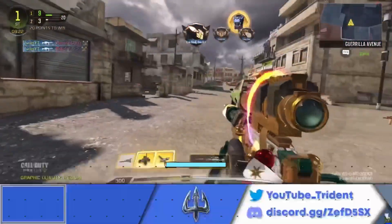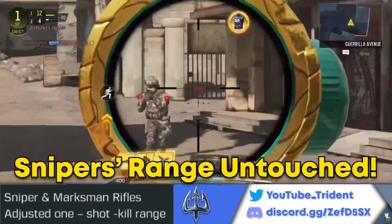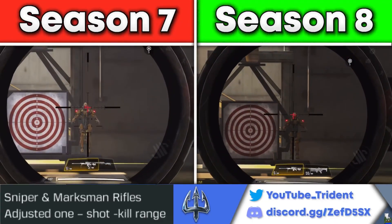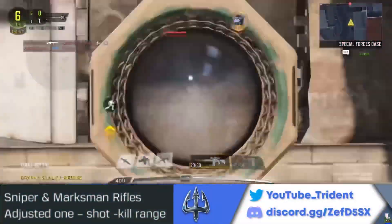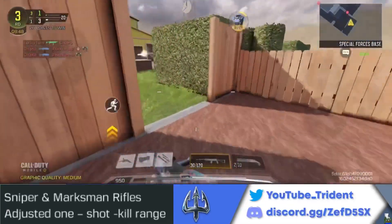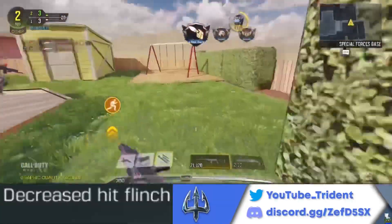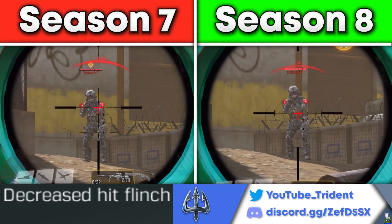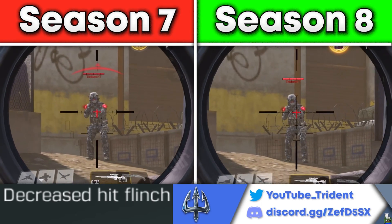We're finally done with ARs — moving on to snipers and marksman rifles. The patch notes listed that these two categories got an adjustment in the one-shot kill range, but I tested this and that's totally not true. One-shot kill snipers like the Locus and the DLQ still one-shot generally in the upper body and above, and two-shot kill snipers like the M21 and the XPR are still one-shot kills to the head at any range. Nothing has changed. These categories did however get a buff for decreased hit flinch, and I'll show you comparisons from Season 7 and Season 8 for every single sniper with and without Toughness. First, the DLQ-33 and the DLQ with Toughness.